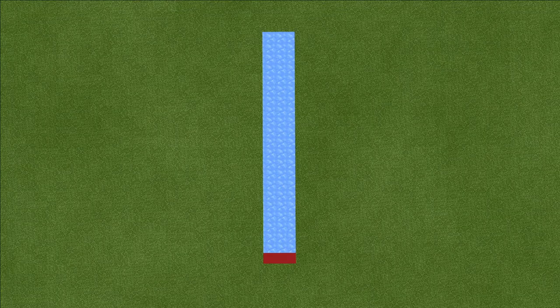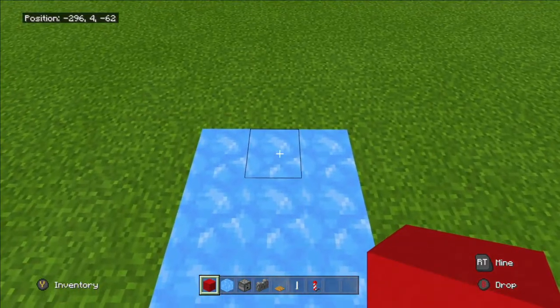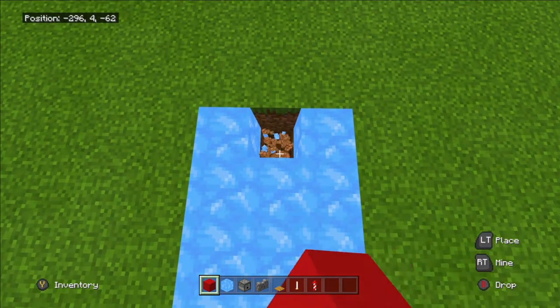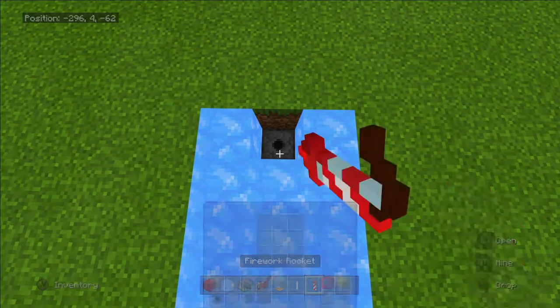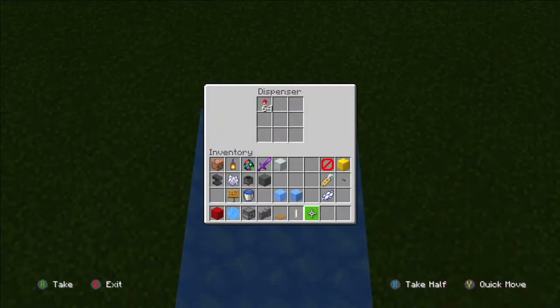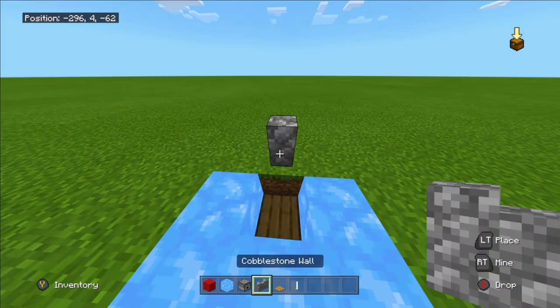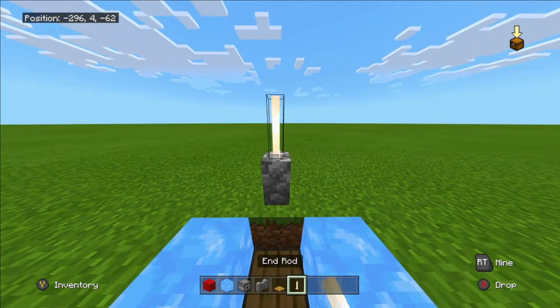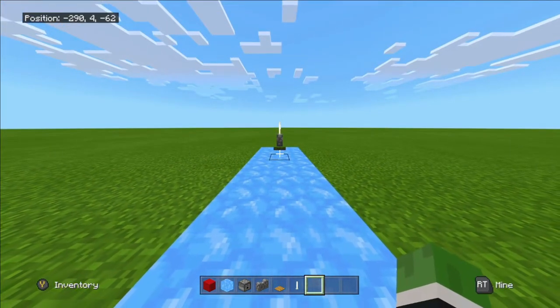You can make your pathway five blocks wide or one block thin if you like, but I found that three blocks wide seems more realistic. Once you have done that, go to the opposite end and dig a two-deep hole. Place the dispenser facing upwards, fill it up with fireworks, then place a wooden pressure plate on top so the fireworks will shoot out when the ball gets in the hole. You can also put an end rod on top of a cobblestone wall behind the hole to show where the hole is at a distance.